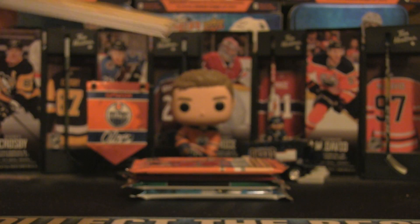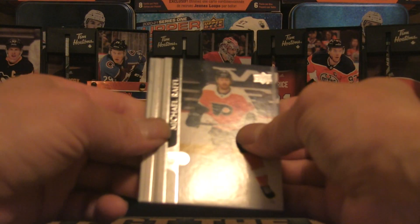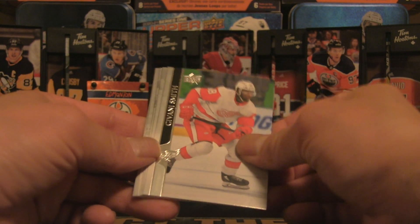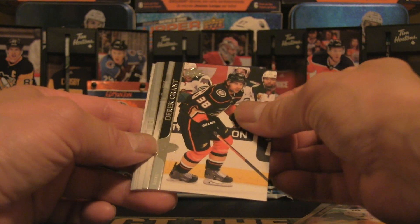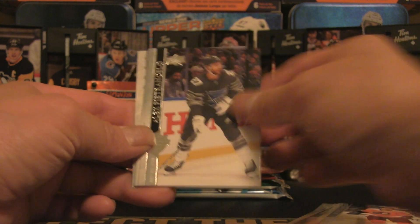Here we are — 21-22 Upper Deck Extended. I'm all over the place between Series One, Series Two, and Extended, but it just rolls off the tongue. Okay, pause for a moment to get collected. We've got a Jujhar Khaira, a Matthew Barzal All-Stars, Derrick Grant, and a Michael Raffl.